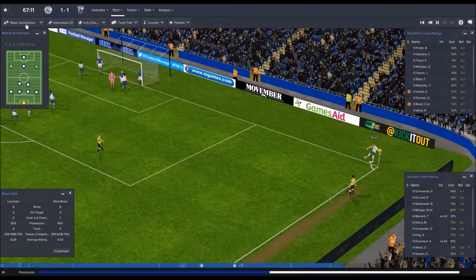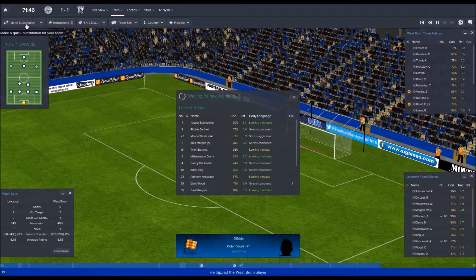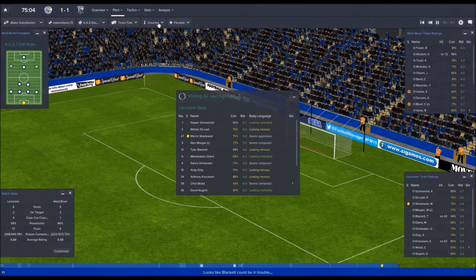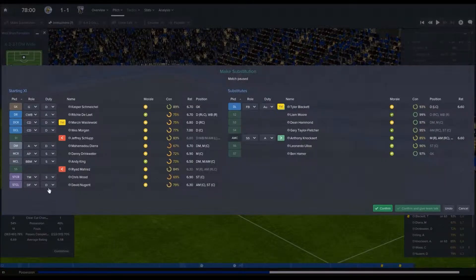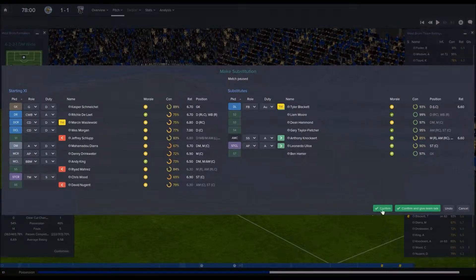A draw wouldn't be good enough — this is one of the games I'm hoping to win. Let's make another substitution. Bring Nugent off, bring Aloha on — he's a decent defensive forward. Might want to change his role, make him an advanced forward. Confirm. Trying to get that goal.